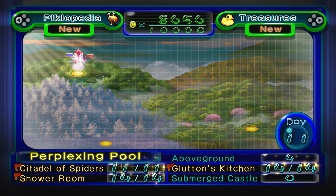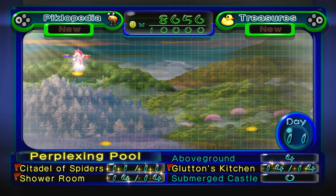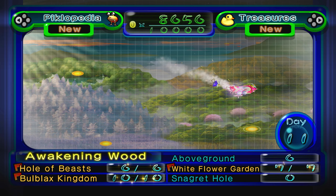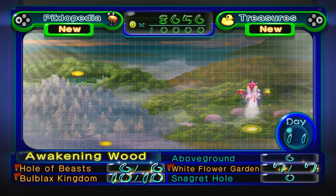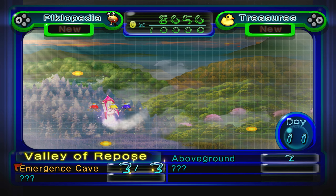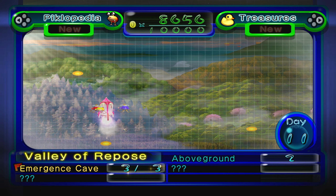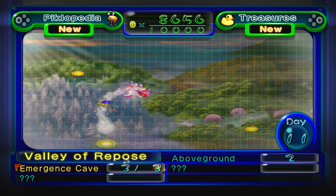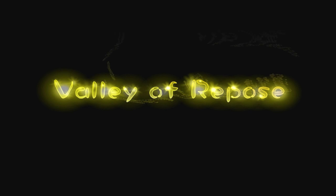One day of solely above-ground treasures, and another day of partial above-ground treasures and the Submerged Castle. We could go back to the Awakening Wood and do the final above-ground treasure - I think there's only one - and the Snagret hole. But we're actually going to go to the Valley of Repose today. We're going to try to do some above-ground treasures and just do some general stuff. Here we go - Valley of Repose.